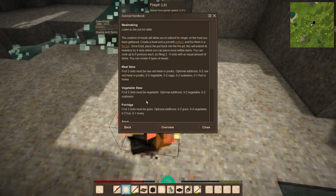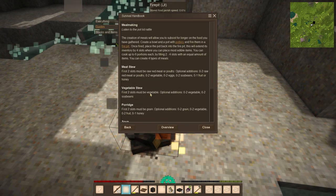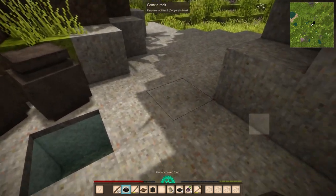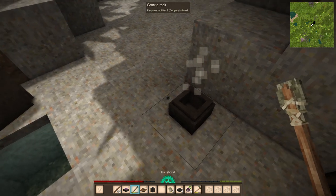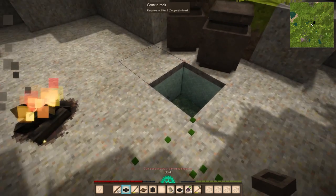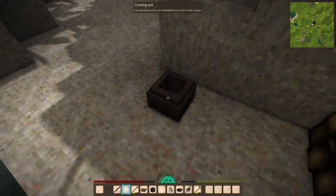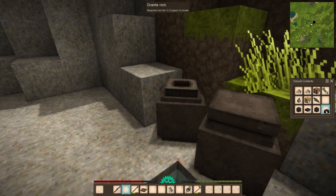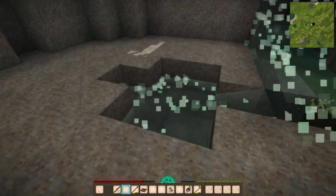Okay, starter guide — meal cooking. I just have a pot of cooked food. Take food — I've taken food. Bowl with meal. And then we just have a bowl. So now we're not starving. We have some extra things going for us — crucibles, resources. I think I'm going to let the fire die out for now and look into some other stuff later.